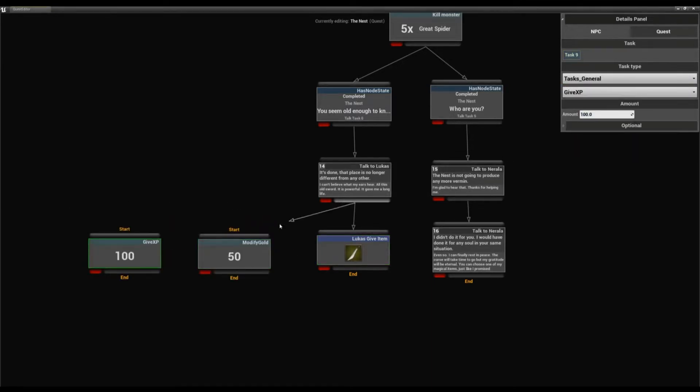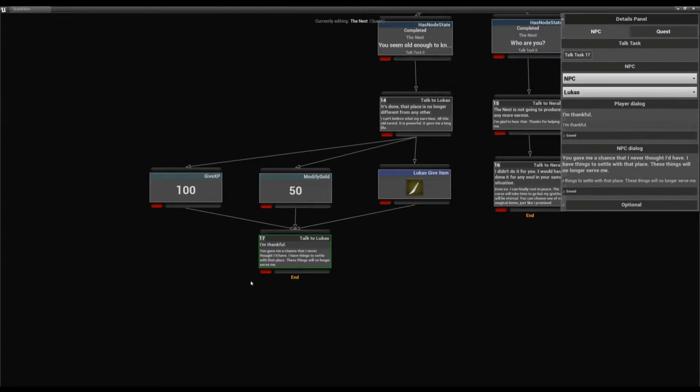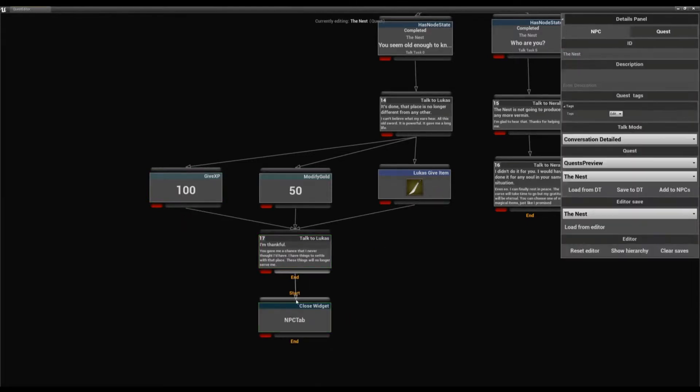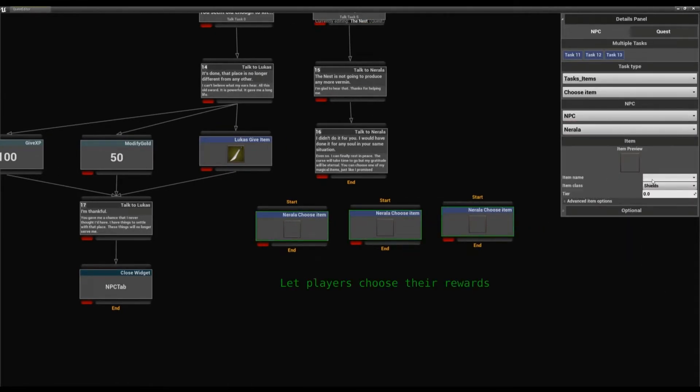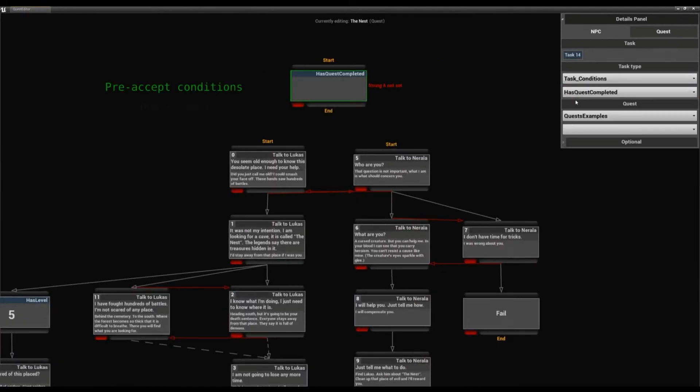It does also include examples of quests, dialogues, blueprints, data tables, game UI, and tasks for easier setup and understanding of the system. There is also a video linked on the Marketplace page where you can see how to best set this up.